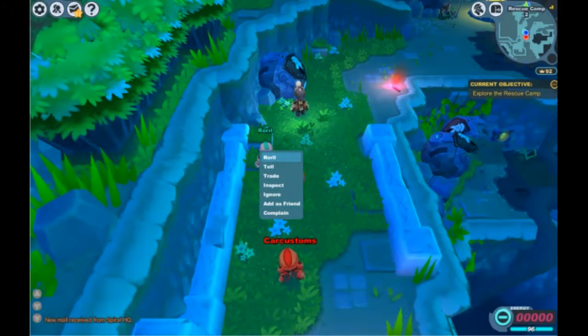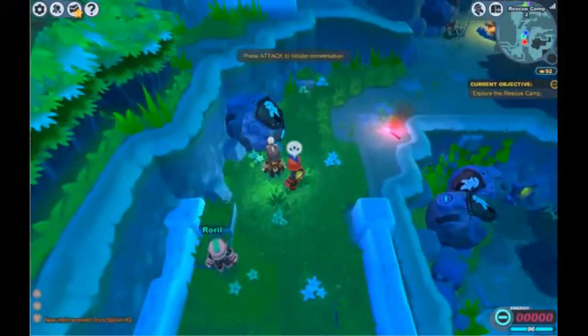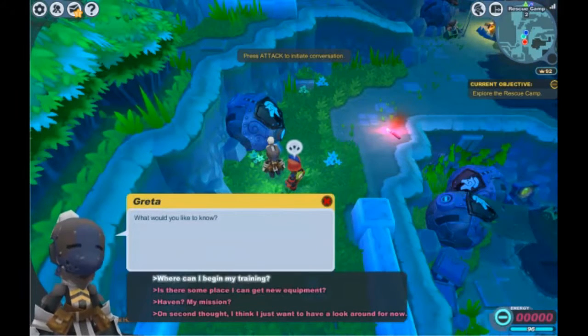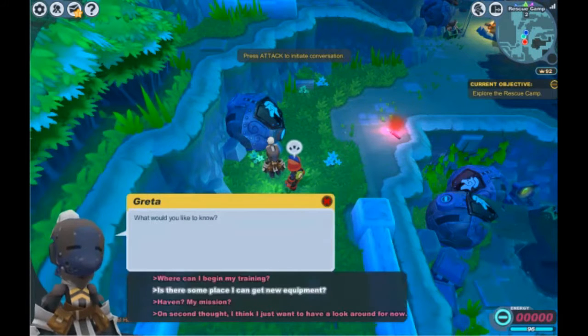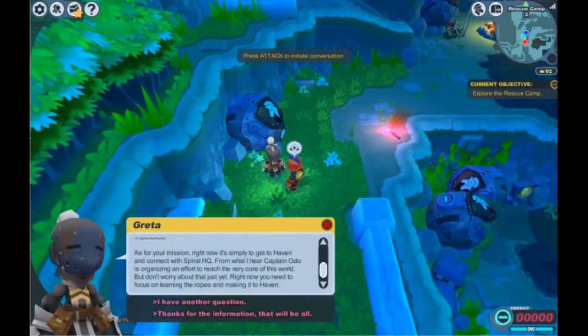Maybe I can talk to this guy. Oh no, that's another player. Welcome to the rescue camp, recruit. This camp serves as both a rest stop for pod hatchlings like yourself who will develop your skills. Do you have any questions? Where can I begin my training? Training guards just north of here. New equipment — traveling merchant. Haven is a town north of the camp beyond the great chasms. Simply get to Haven.